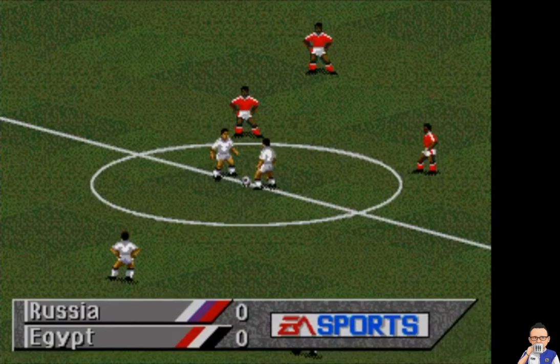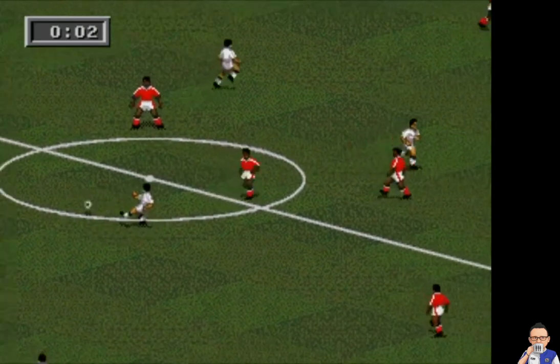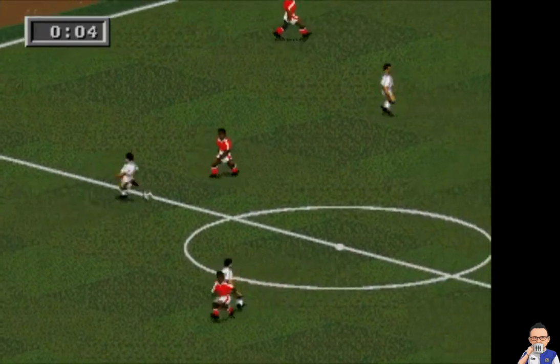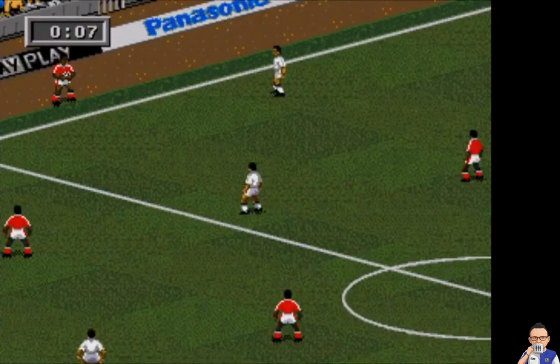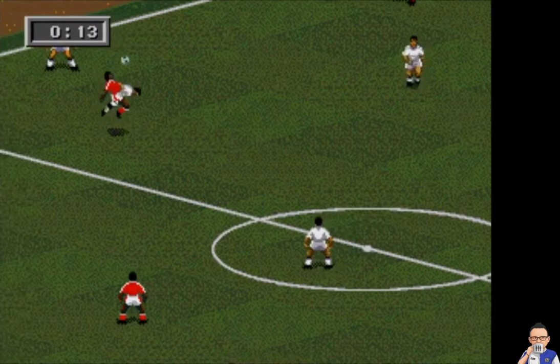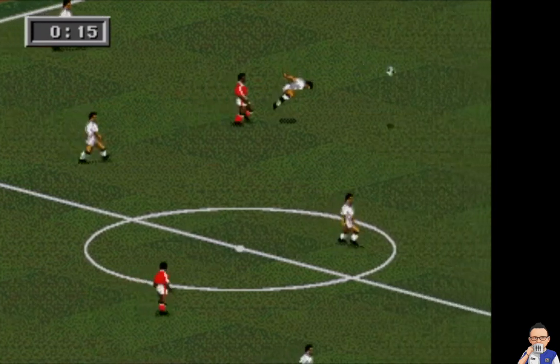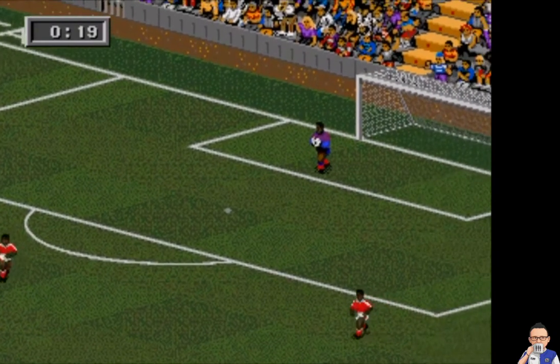So here we are folks with the match just about to get underway, match number 17, Russia against Egypt. Russia get the match underway in their traditional white jerseys up against Egypt in their red and white. Now if you are going to watch this game in the real world, it will take place on the 19th of June at the Kraroski Stadium — that's in St. Petersburg.